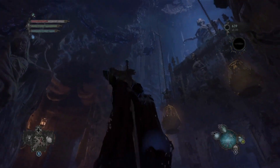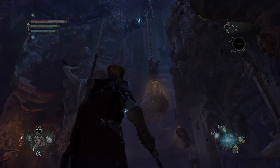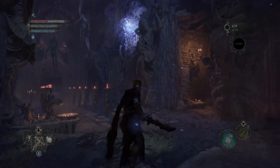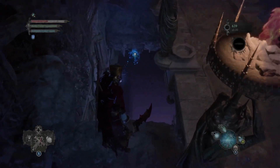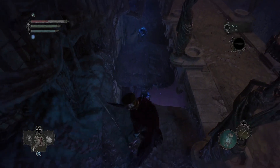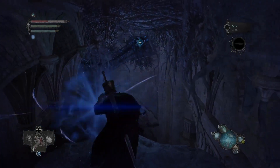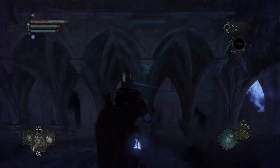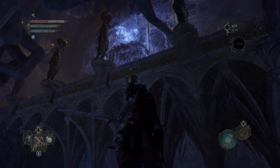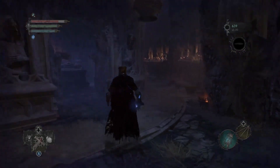The second statue is under the steps towards the front — you can't miss it, just look up and you'll see it, then soul-flay it. For the third one, just follow the video. Once you do all three, the door will open up, you climb up the ladder again, and go get your loot.